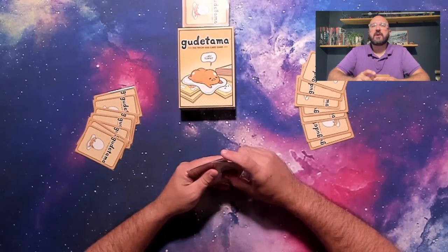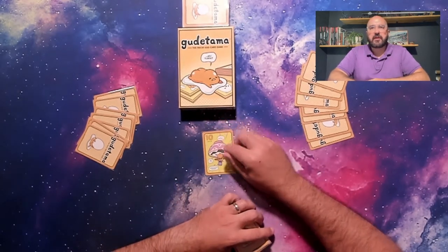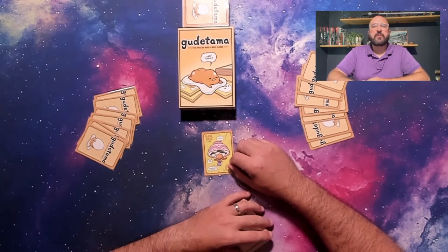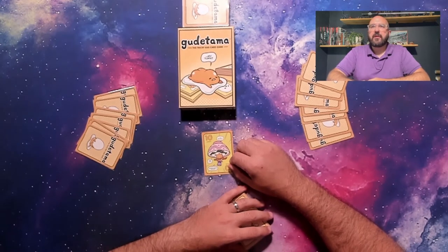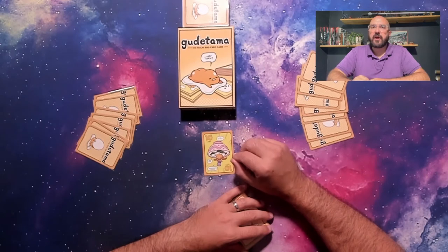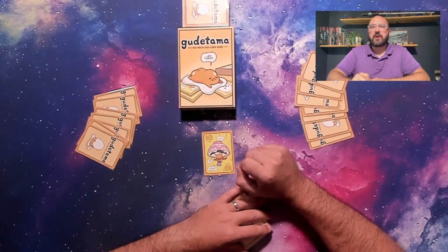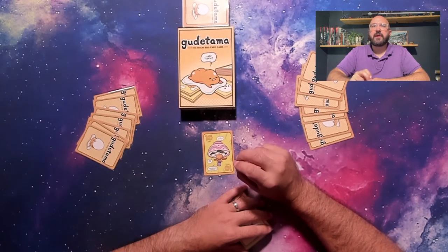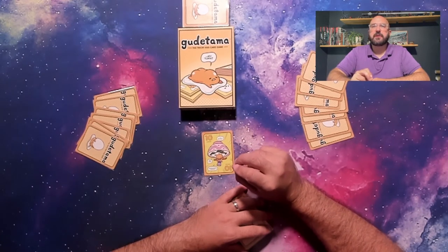Let's take a look at how each turn will go. First, the lead player may play any card from their hand. Following in clockwise turn order, players will have 2 choices: they may play a card with an equal or higher value than the highest card played so far, or they must play their lowest value card. Note that playing equal or higher is optional, while playing the lowest value card is required if you cannot or choose not to beat the high card.